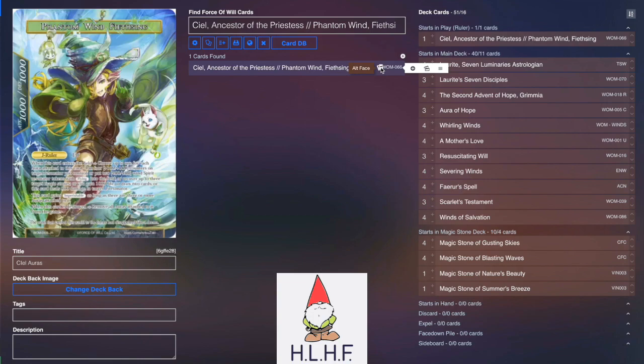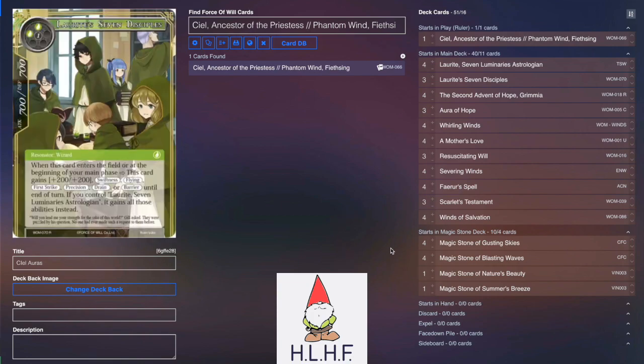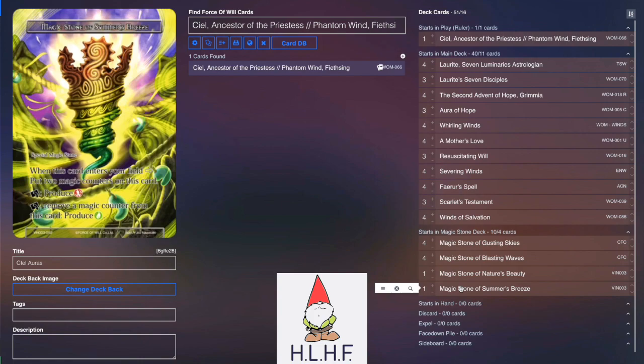The main weakness is that she is very vulnerable to Lorite — a single Lorite negates all of her effects, which is a little unfortunate. Going into the stones for this deck: four Gusting Skies, four Blasting Waves, one Nature's Beauty, and one Summer's Breeze.